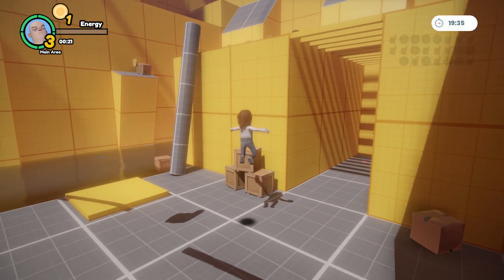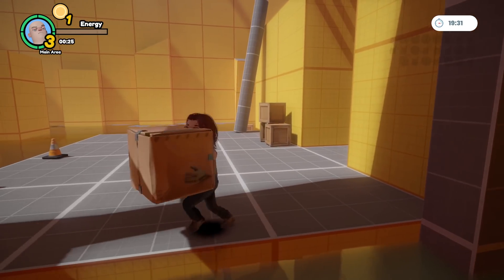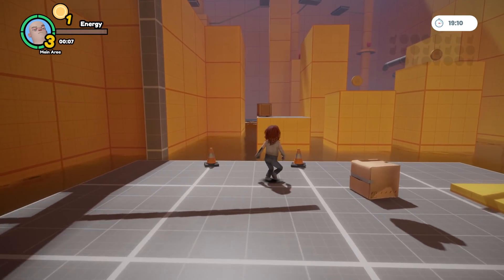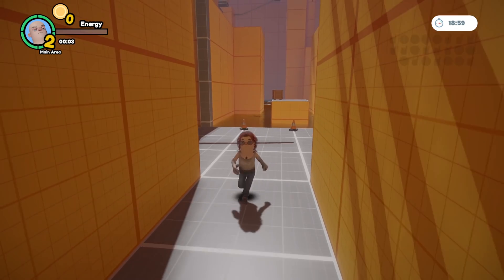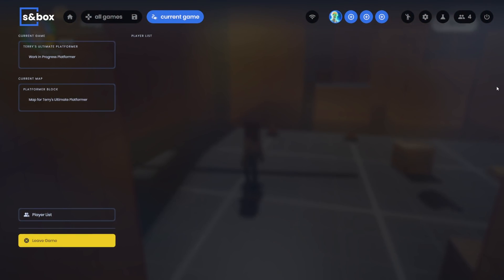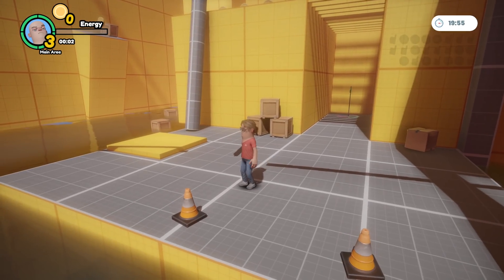There are a couple of special abilities. Of course you have the double jump. You can pick up crates and throw them, and you can also slide. Now there are some clipping issues on the character's shirt, so I'm going to swap it out real quick. This shirt's a little thicker, so it doesn't have clipping issues.